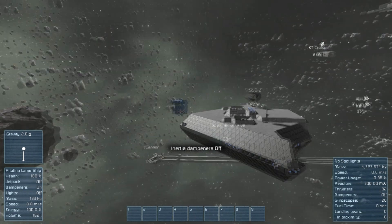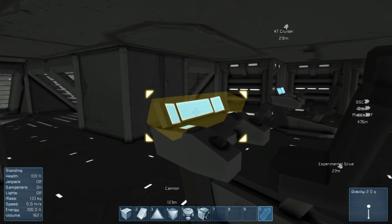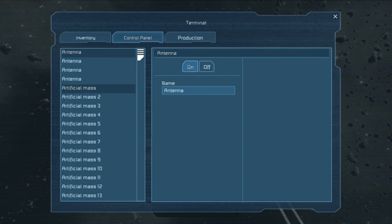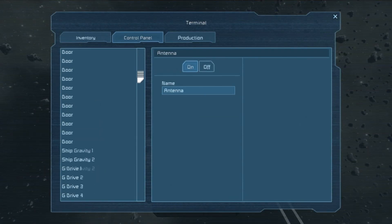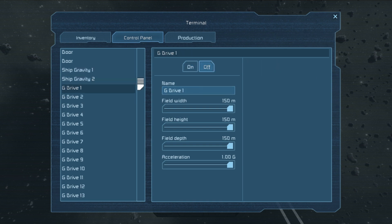You must turn inertia dampeners off, because otherwise they try and stop the ship moving forwards. They don't stand a chance because the gravity is too strong, but they try and it's just wasted energy. So what I'm going to do first of all is turn the ship gravity off. There are 36 gravity generators pushing forwards, so I'm now going to speed up me turning those on.